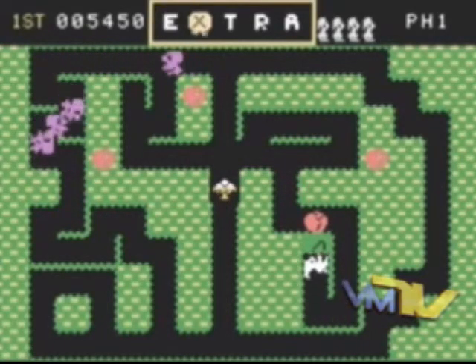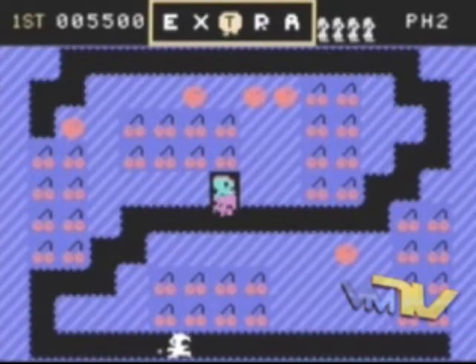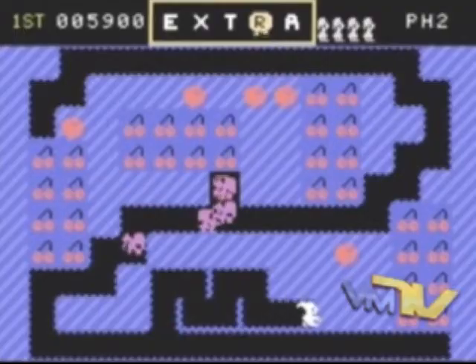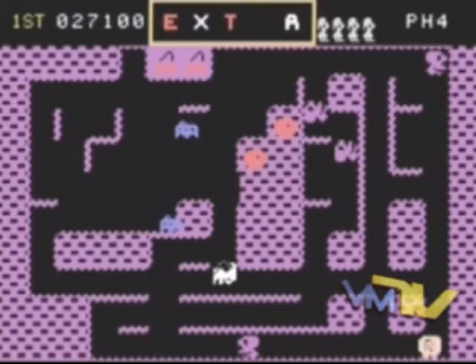In total there are ten different stages. After the tenth, stage eleven is just stage one but a hell of a lot faster. During your cherry collecting, you can also grab bonus items. These will make one of the extra letters appear — get all the letters that spell out EXTRA to earn an extra life.